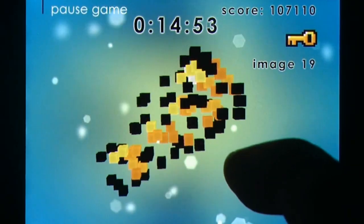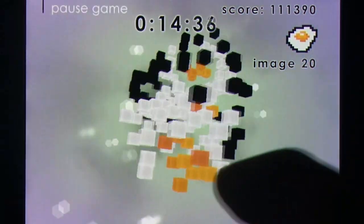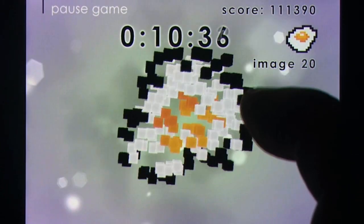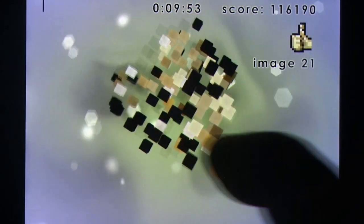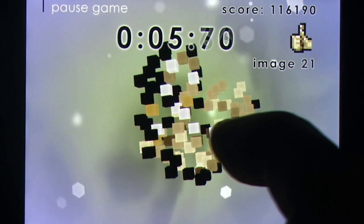Coin Advantage is for fans of Blueprint 3D, but possibly for those that played it and wanted more challenge associated with the uncovering-the-image gameplay. Those who enjoyed the slower pace of that title might find themselves flustered by the timer, but there still is an enjoyable satisfaction in having a bunch of voxels slowly come together to morph into a pixelated image.